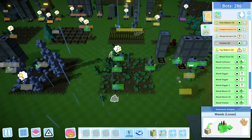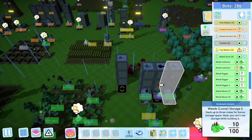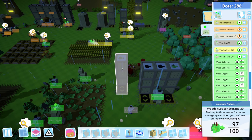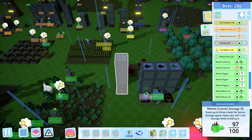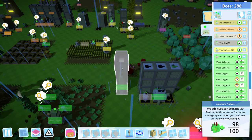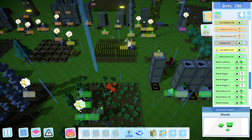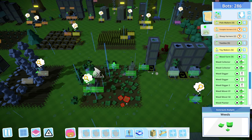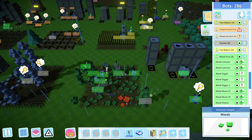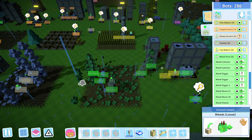Weeds are being collected — beautiful. The weed storage is slowly filling up, so that's good. They're digging just as fast as they're collecting — this is great! All I had to do was add one more digger, basically one more digger, a better planter, and another collector. It's taking a little bit to filter down but it's not terrible.